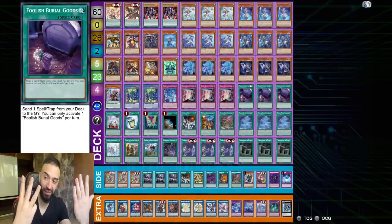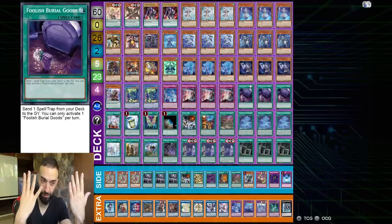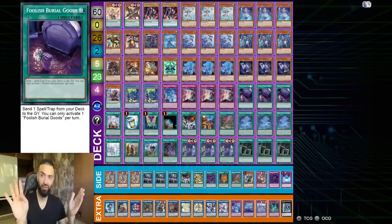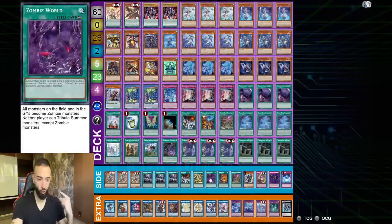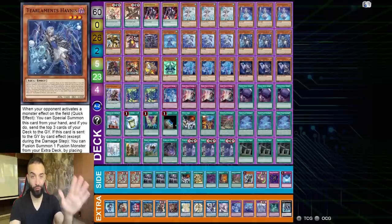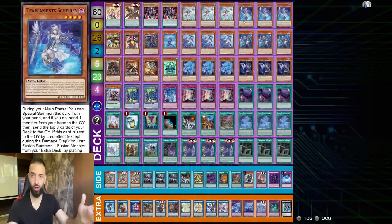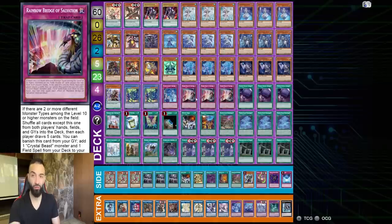Three Rainbow Bridge of Salvation will also search Mystic Mine — that's six. Three Foolish Burial Goods — that's nine Mystic Mines off the top instantly. Now you think that's it? No, because you mill specifically three from Curious, five from Kakalos — that's eight — three from Murley, three from Havniss, three from Shearing — let's say 11 in a turn. Even if you don't get to those, you're at least getting to Kakalos and milling eight.